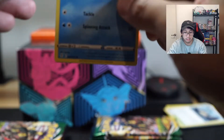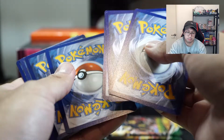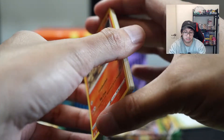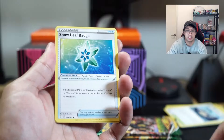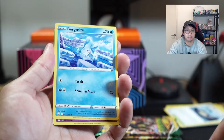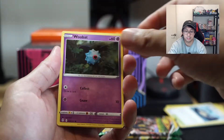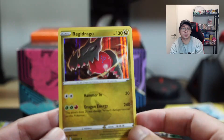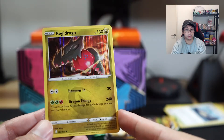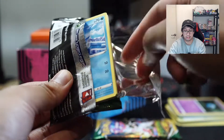Looks like we may have our first hit of the box here. Saw something — maybe another hit. Gordy, please no Gordys. Gordy and Octillery are probably the worst pulls out of this box. We got the Regidrago — not a fan of this Pokémon at all. Umbreon, give us something good.